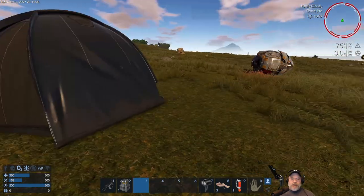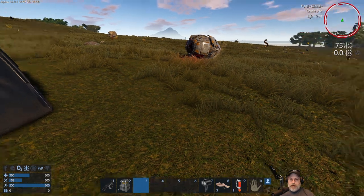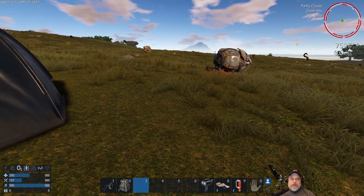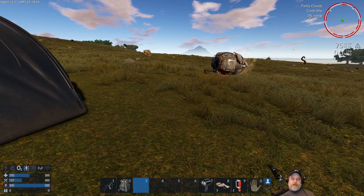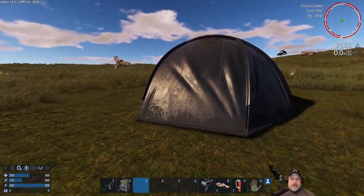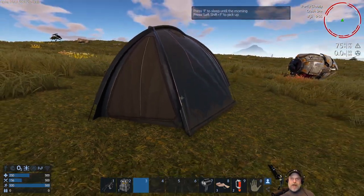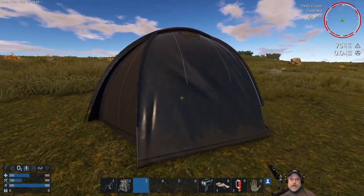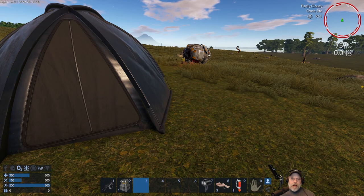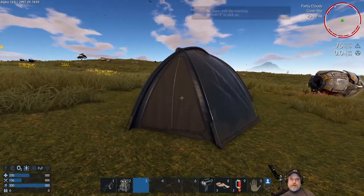The tent has two purposes: it sets a spawn point so if you get killed you can respawn there, and it lets you sleep through the night. Note that sleeping through the night is a single player only feature — you can't do it on a multiplayer server for obvious reasons, and unlike Minecraft it doesn't work if everyone gets in bed together. So this is strictly a single player mechanic.